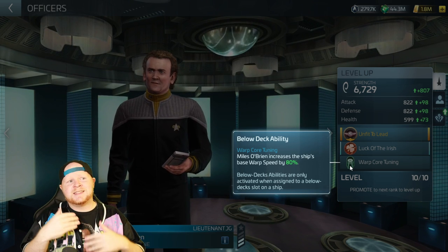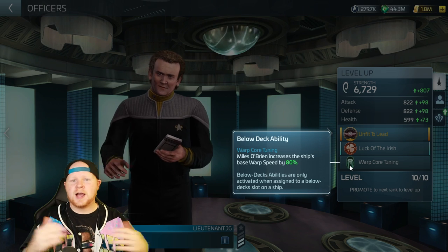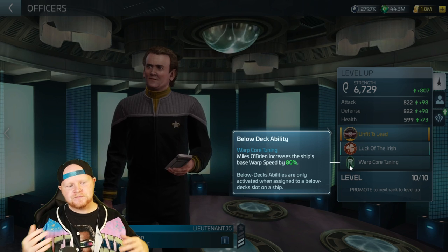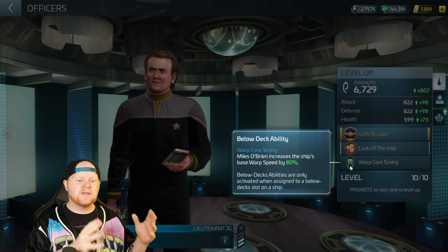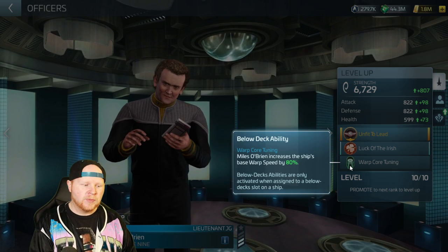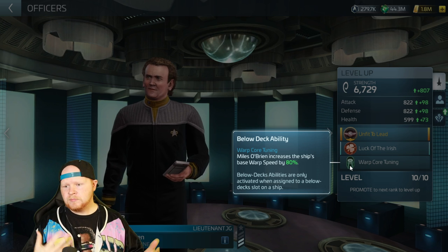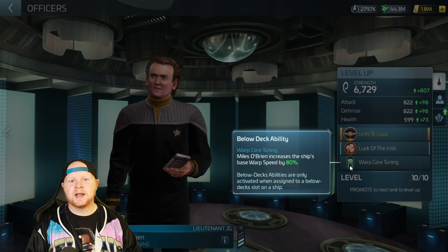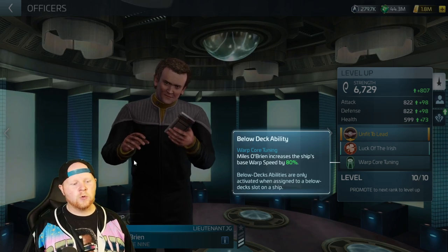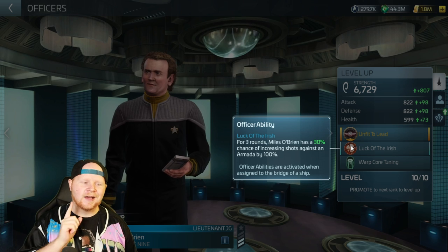The lower deck warp speed bonus could be useful if you're in a tier 7, tier 8, or tier 9 ship doing hostile grinding and you throw it in at the very end for below deck. But for a lot of players, unless you have a lot of stats built into him and you've tiered him up a lot, it's not going to be super valuable. Mine is tier 2. Main thing: Luck of the Irish.